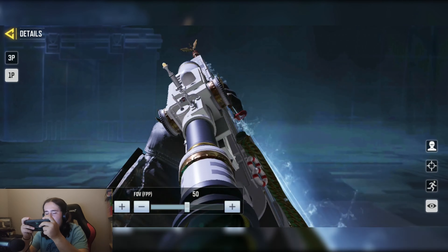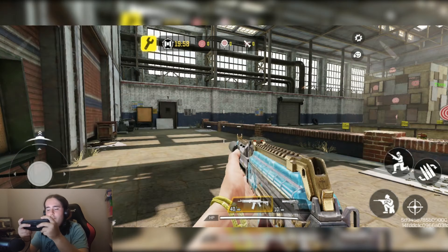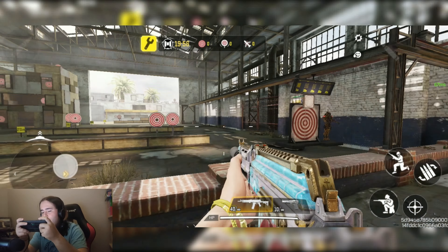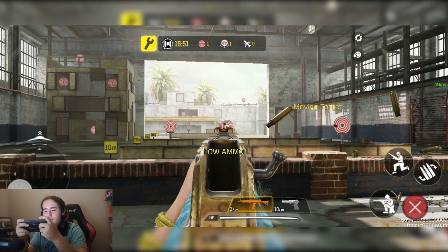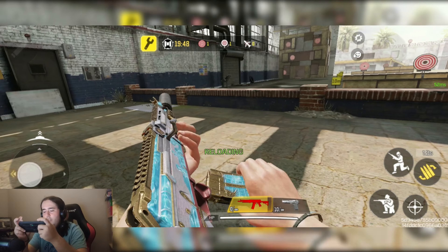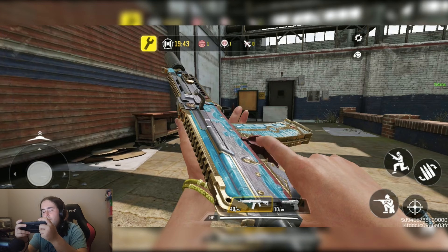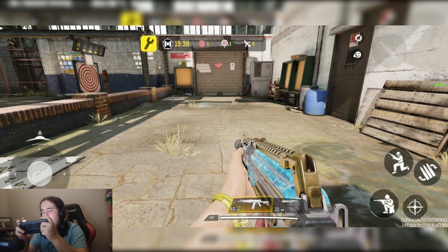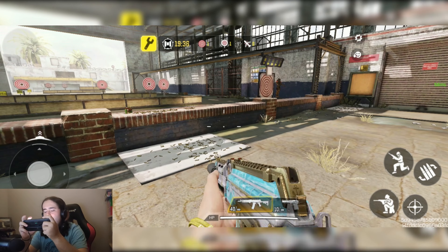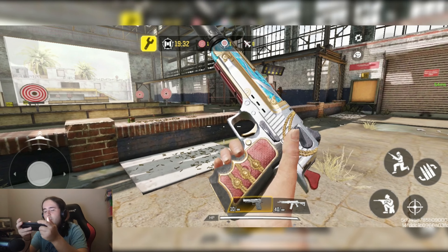Let's get into training mode. Here we are with the AK117 equipped. Here is the iron sight — just the default iron sight for the AK117. Let's give it a weapon inspect. Unfortunately the silver looks a bit too shiny in game — it's not the best skin honestly, about six out of ten. Same with the 50 GS honestly.